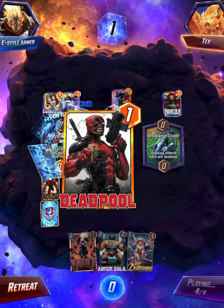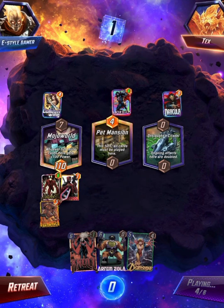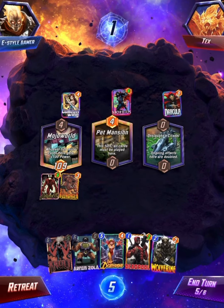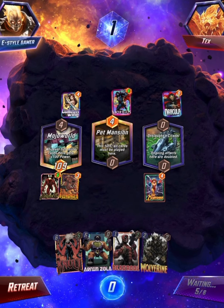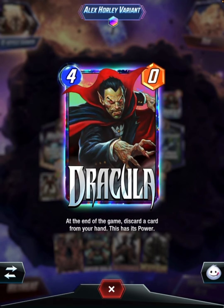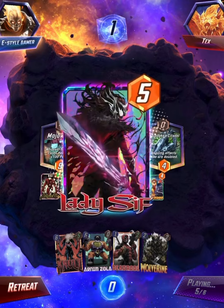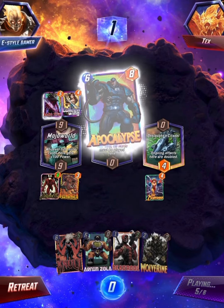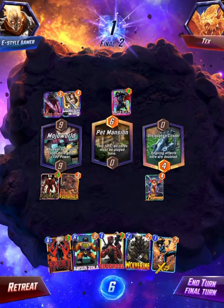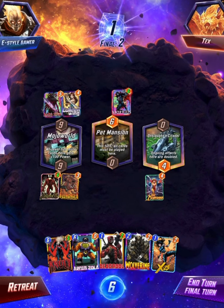Dracula! I can kill Dracula with Lady Deathstrike. Let's go - that is going to be good, he's not going to be expecting that. Lady Deathstrike. Because Dracula can be a problem - he's probably going to play Apocalypse. Oh, he didn't. I thought he was going to play Modok, to discard all the cards in his hand. But he didn't. So he has six cards in hand, three swarms. So he has three swarms and one Onslaught.